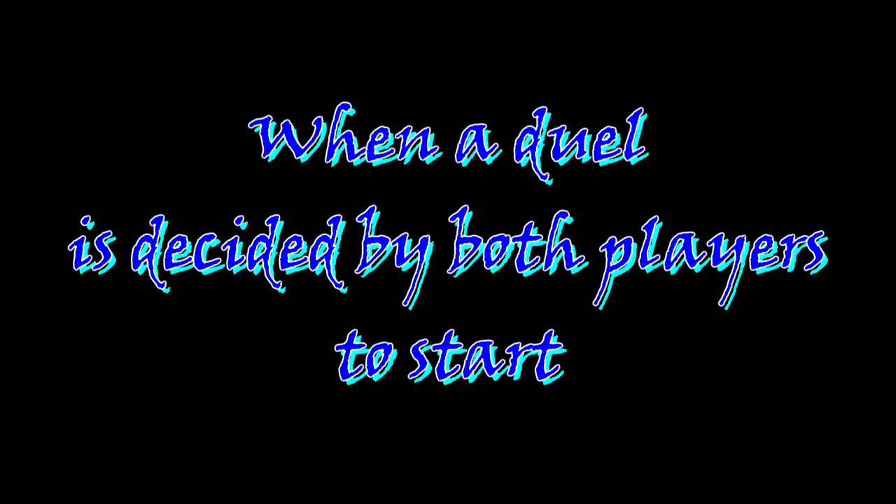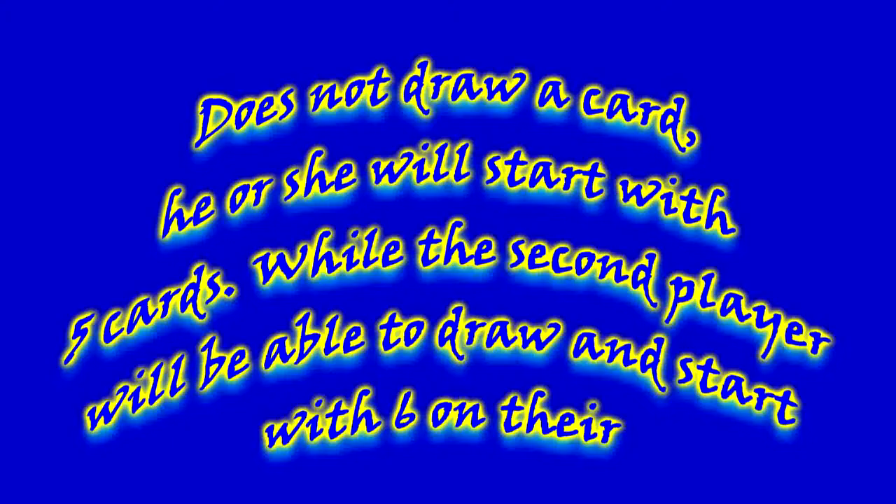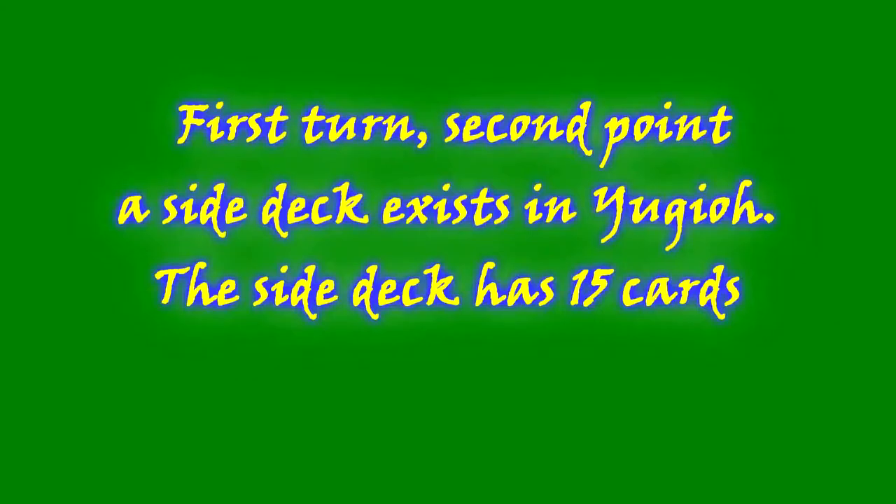First point: when a duel is decided and both players agree to start, the players need to decide who goes first. The player who is going first does not draw a card — they start with five cards, while the second player will be able to draw and start with six cards on their first turn.